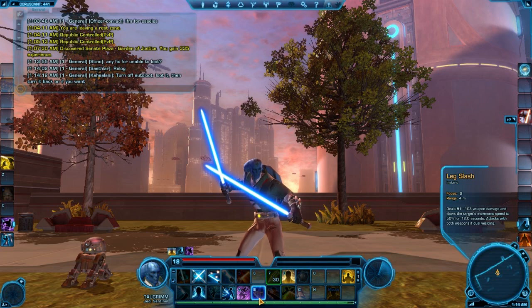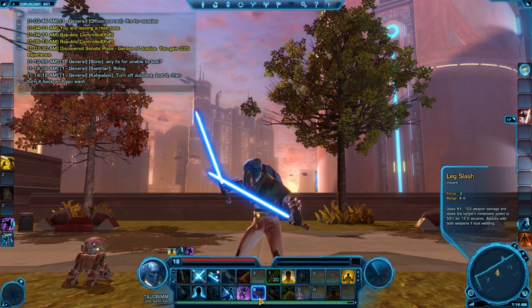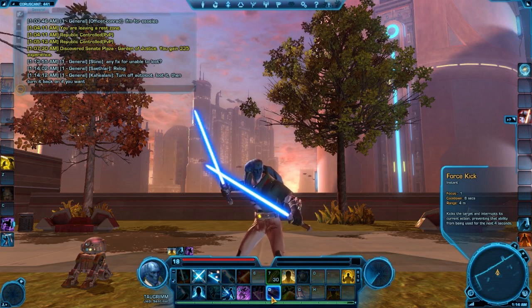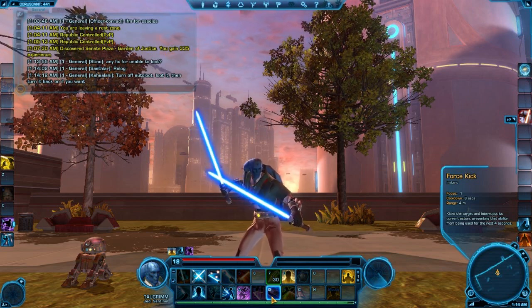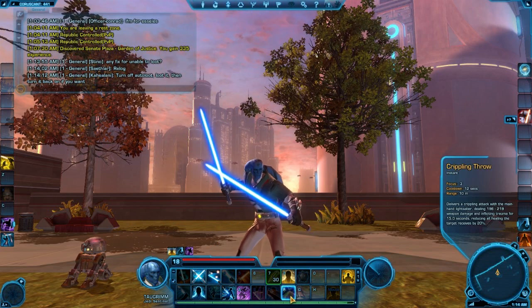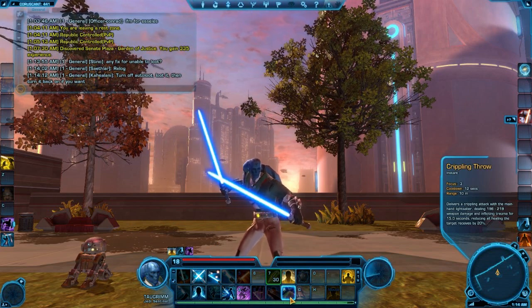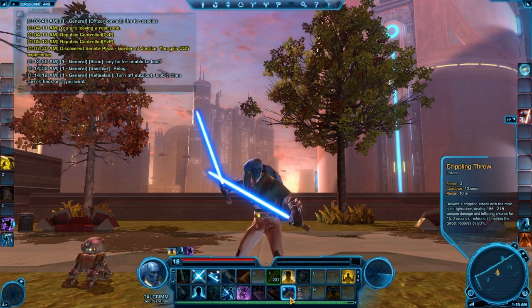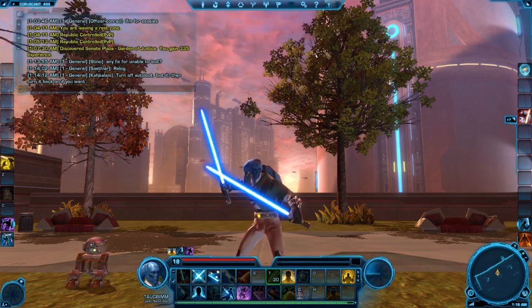We have a really important ability you get at level 16 called Leg Slash — the hamstring or snare ability. We also get Force Kick, I think at 18, which is an interrupt with spell lockout. And at 18 we get Crippling Throw, which is the healing debuff — you can basically keep a single-target heal debuff by chaining it.